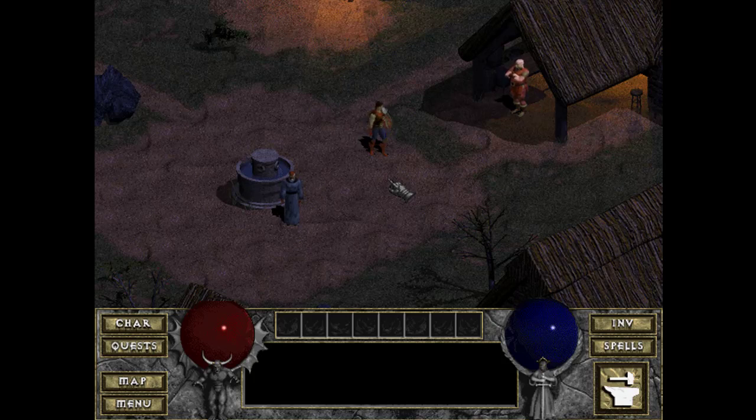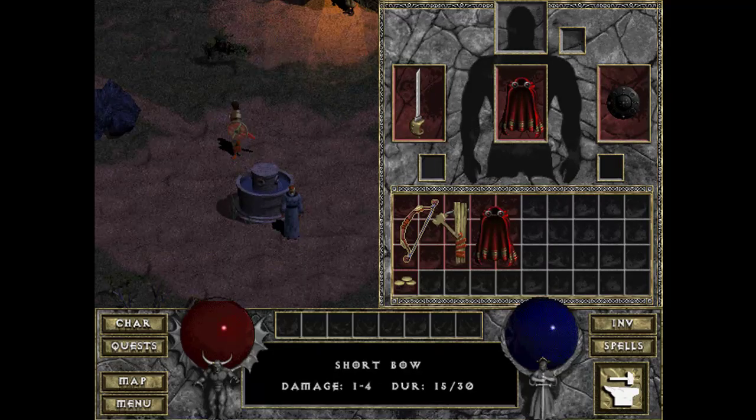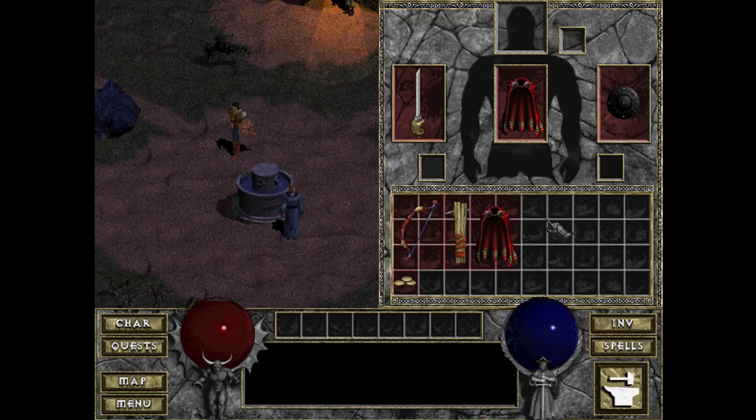What I'll do is start recreating the town just for shits and grins. You can't do any attacks in town — all you can do is navigate. If I right-click, that spell automatically opens up, but I can't do any attacks in town.